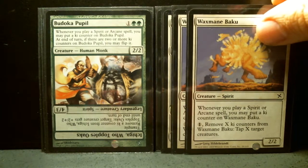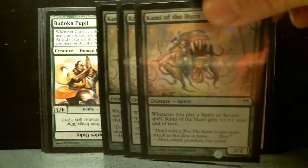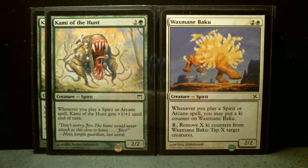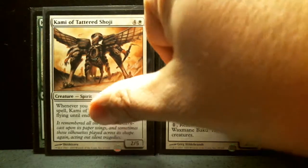Then we have two of Waxmane Baku and three of Kami of the Hunt. Kami of the Hunt is a three-mana 2/2. Whenever you play a spirit or arcane spell, this card gets plus one, plus one until end of turn. That's all right if you play it later in the game, but if you play it on turn three with only three mana it could be a little limiting. Waxmane Baku is also a three-mana 2/2 with ki counters. When you play one mana, you remove X ki counters and you can tap X target creatures. That could be useful.